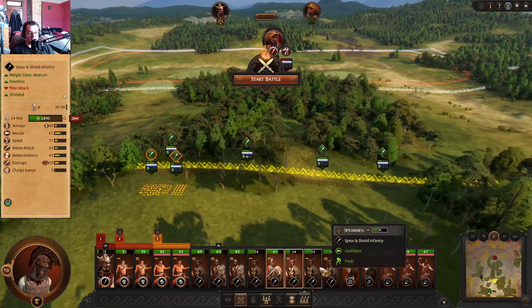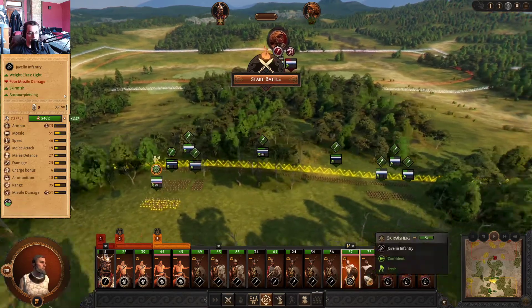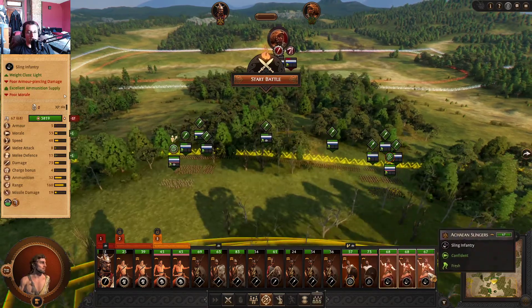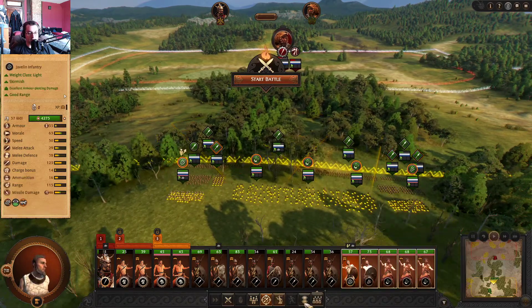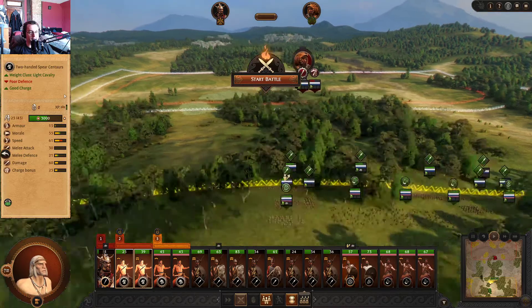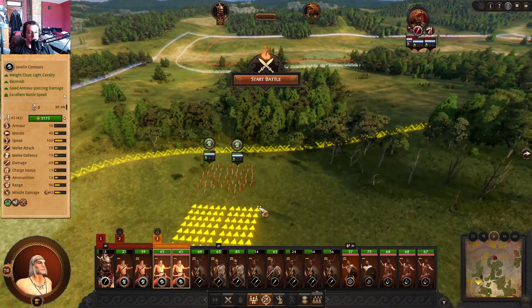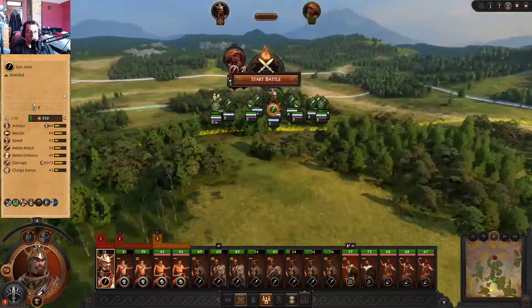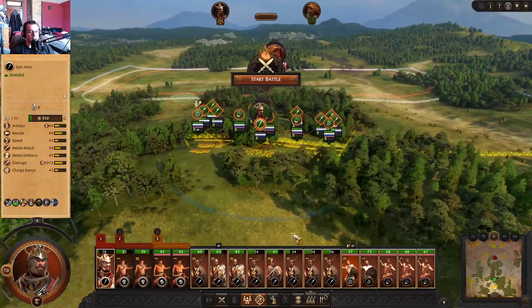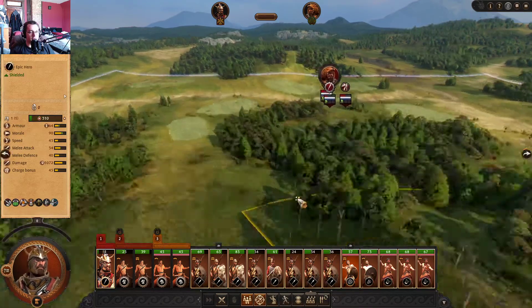Be a bit more conscientious with our flanks though. Swordsmen are a lot faster than spearmen so it can get a little messy. Then the centaurs on this side. Agamemnon's just going to chill in the back — he's going to lead from the rear. That should be everybody — let's go ahead and start our advance.